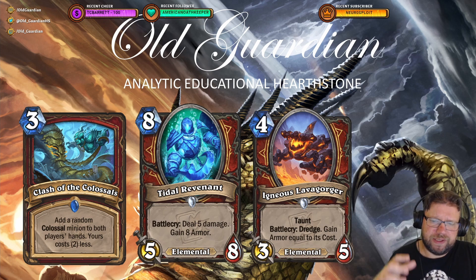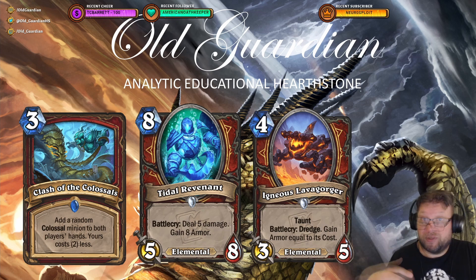And the Lavagorger — the Dredge effect doesn't draw the card, but it does allow you to set up a better draw for your next turn, and also that armor gain. I think the Revenant and Lavagorger have potential to actually be in decks, though I'm still a little skeptical about the randomness in Clash of the Colossals.